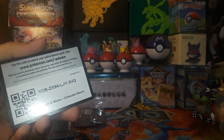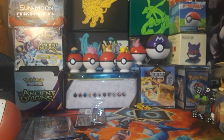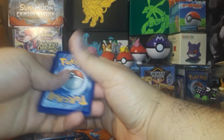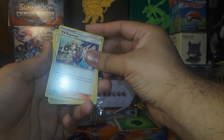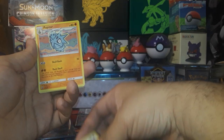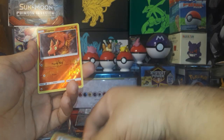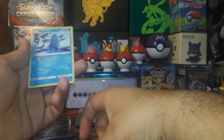Here's the code card. TV Reporter, Kecleon, Pupitar, Metadite, Chinchou, Gulpin, Cacnea, Torchic, Slugma, and a Reverse Regice.